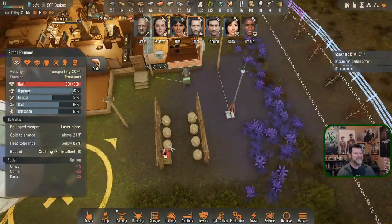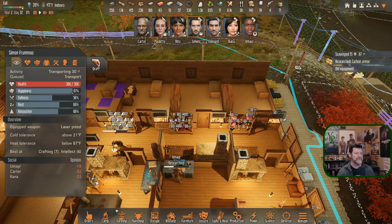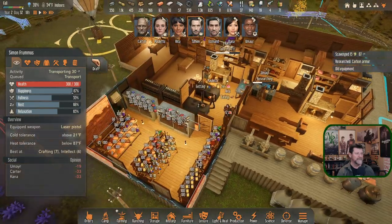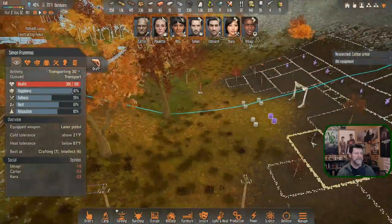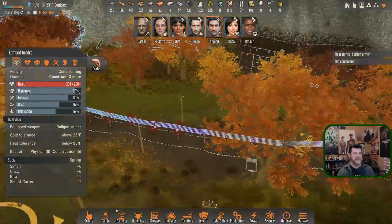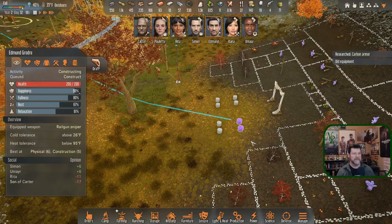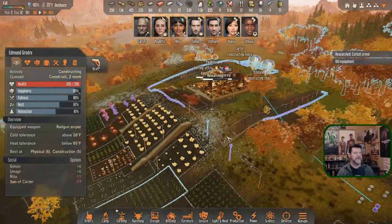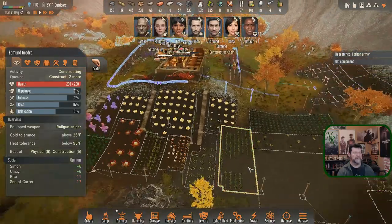We're still making fuel — 160 in store. Not storing anything inside the house anymore. We've got a couple of stools waiting to be done. Edmund, go do those just so it doesn't bug me. Construct those and then these — that'll take up the last of all our little odd projects.